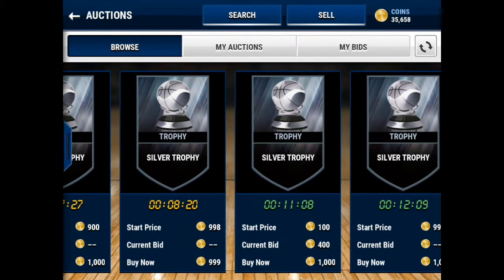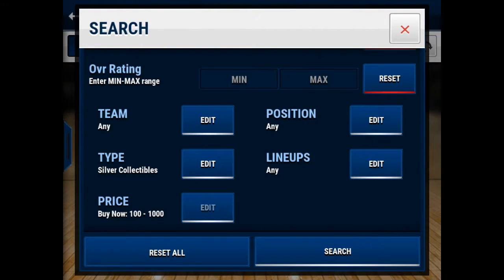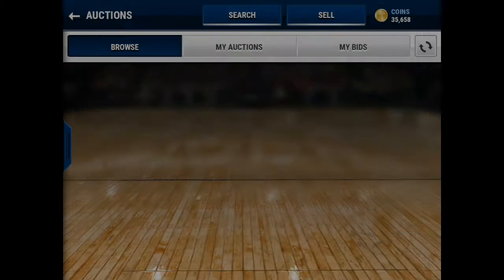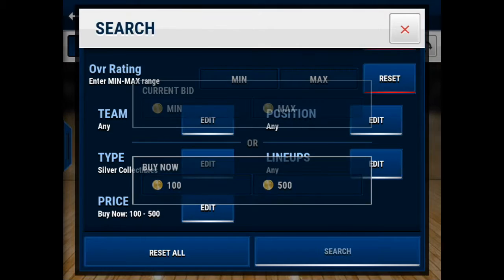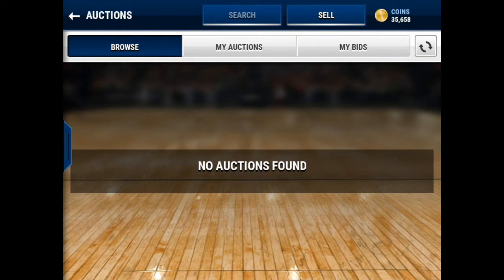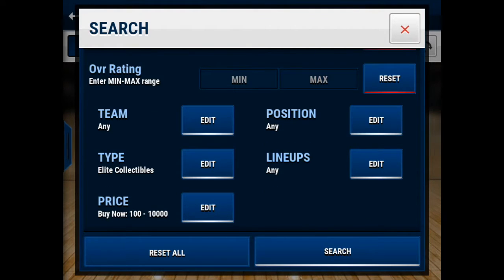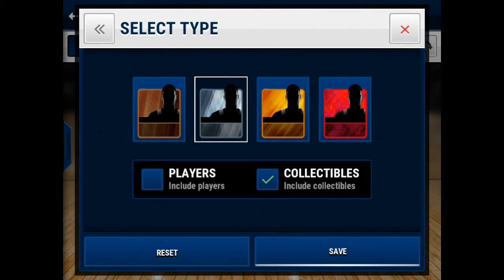Next, you're gonna look into some silver trophies. Silver trophies go for around 7k, so maybe you can snipe them for around 300 coins. If you're just starting out, this would be a great filter, but the problem is a lot of people use it. Same goes for gold trophies and elite trophies — elite trophies go for quite a bit because of the signature series pack, around 10k. If you can get one for below 10k, that'd be a steal, but it'll take a long time.